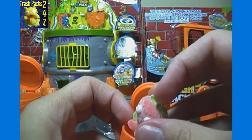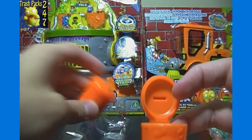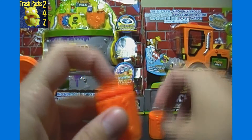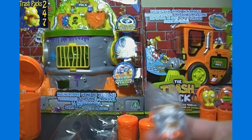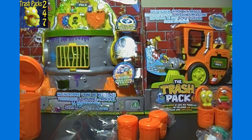Not too great of a pack overall. The Yellow Burnie is probably the highlight, because other than him, the only thing that's not a Common is the Red Bugger. Probably not a pack I'll pick up more of in the future, because I know Mold Shake and the Yellow Putrid Pretzel come in other packs. So if I ever need to restock on those, I'm sure I can open other packs instead.